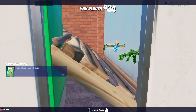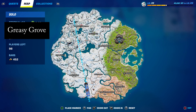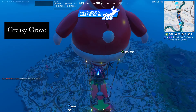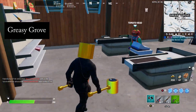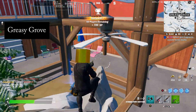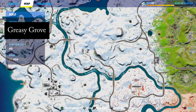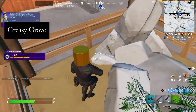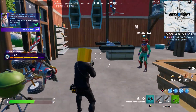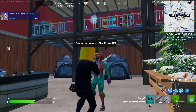Failed again. Okay, attempt three - this should be the last time. Guys, it's right here - it's in this little shop with the Tomato Head. That's where the biplane is. So that, guys, is your one at Condo Canyon - that should be the last one you need.